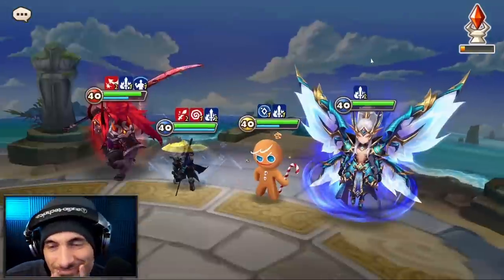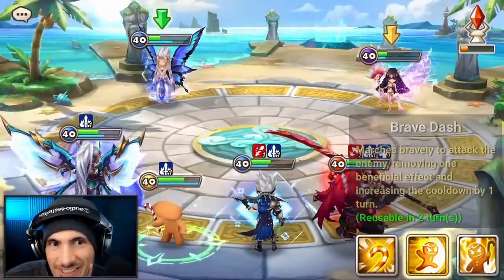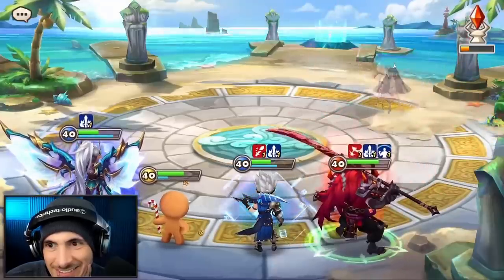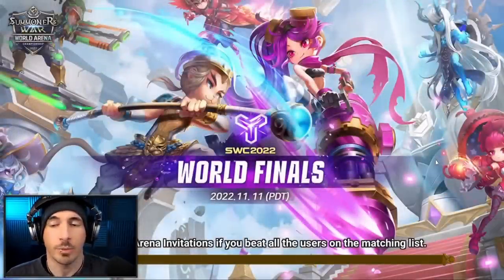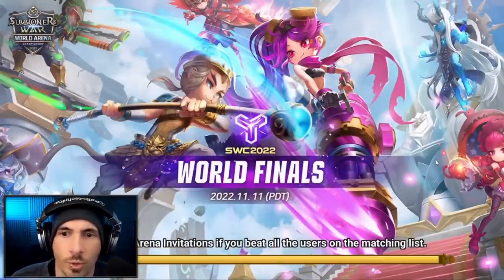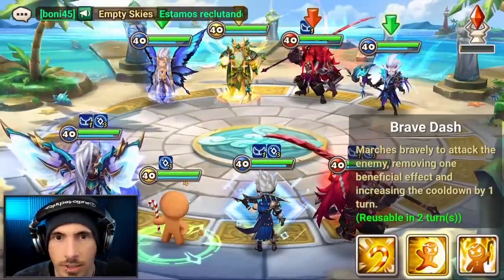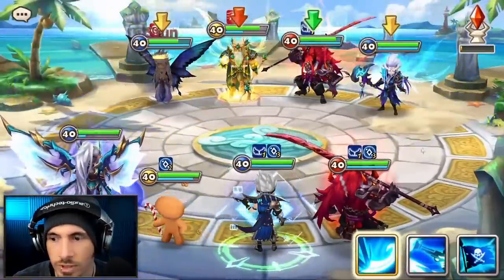Sometimes it won't work, and our runes being too good is causing us to outspeed before the cooldown increase can matter. Countess will always find a way to punish you. This is one I wouldn't necessarily want to take Cocky into — I would prefer to Alicia this, but my Alicia is not speed tuned for this team.